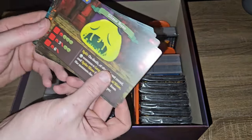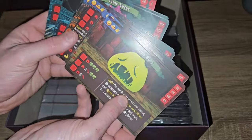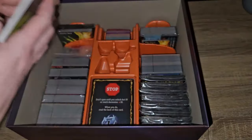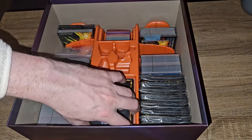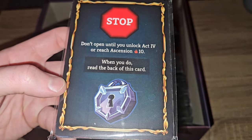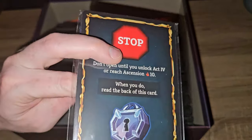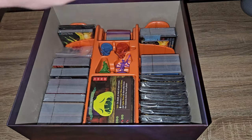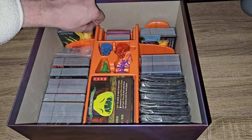Then just here we have our bosses - the act one bosses, the act two bosses, and the act three bosses. And then we've also got this special card: 'Stop - do not open until you reach Act 4 or Ascension Level 10. When you do, read the back.' They've cleverly put that message on both sides so you can't sneak a peek.